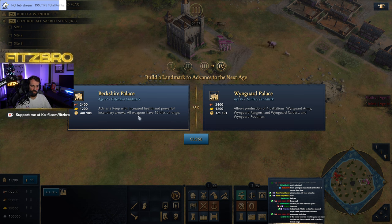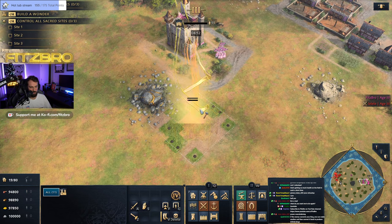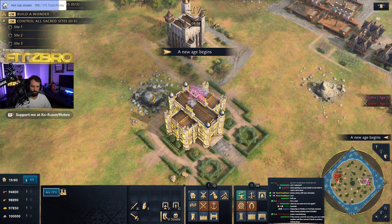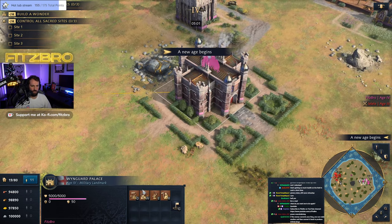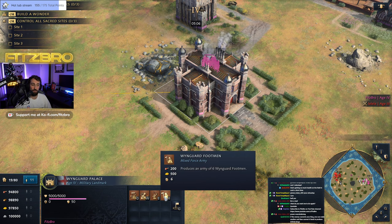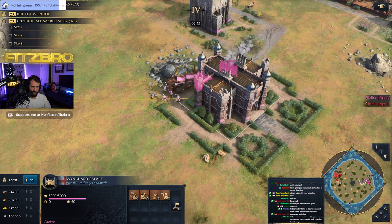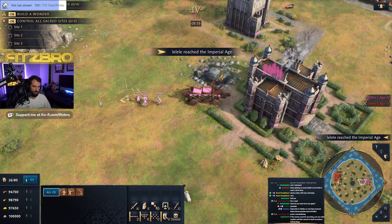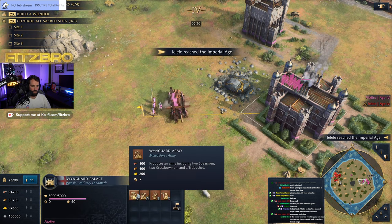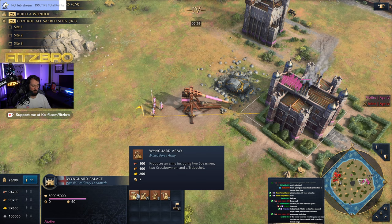Let's go to the Imperial Age. The Berkshire Palace now has 15-tile range. The Wynguard Palace is what you really want to see. It gives you a variety of armies to choose from with some new options. The Good Army now gives you two spearmen, two crossbows, and a trebuchet — previously it had different units like a knight and men-at-arms. It costs 100 food, 100 wood, and 200 gold, and I still think this is one of the most popular options.